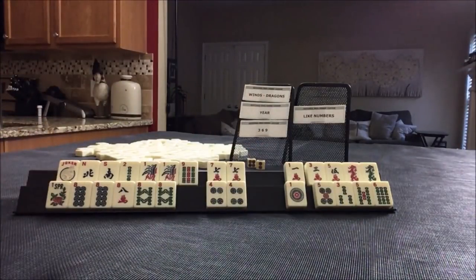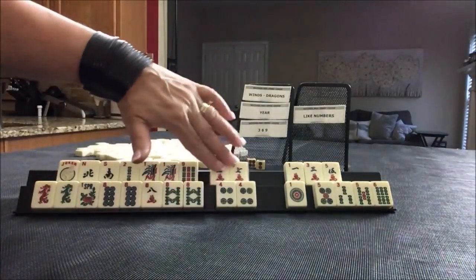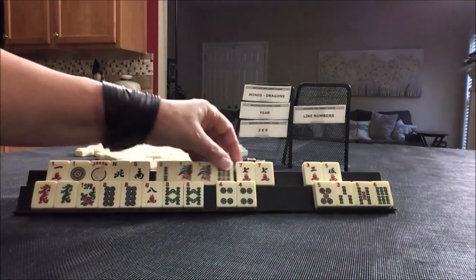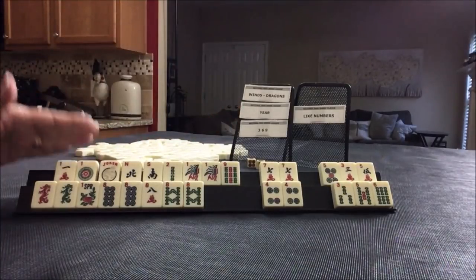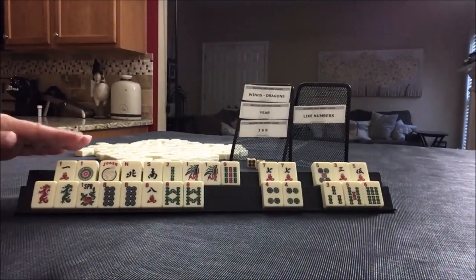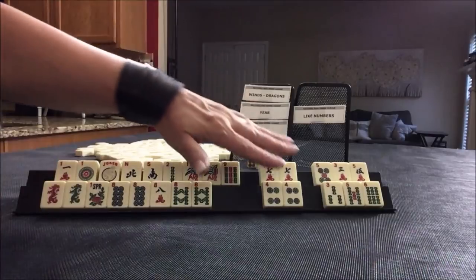This is really bleak. Year, like numbers — but we have joker bait. I would hold the dragons because we could maybe play like numbers with dragons. Since we're playing a year hand, I would keep the ones for options — just in case news doesn't come in, we could maybe play 2019, one, nine, even though we don't have the right nines. If you have discards, you can gather some of those discards for plan B. So I would hold them. Year hand, like numbers, with two options — joker bait, discards.